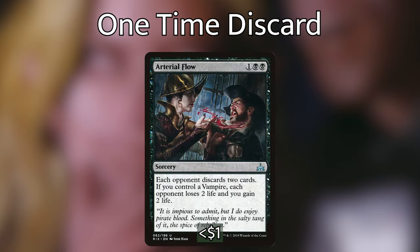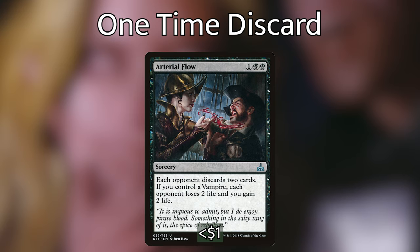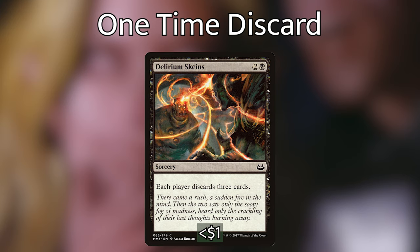Starting with the one-off discarding effects: we have Arterial Flow, which says each opponent discards 2 cards, and if we control a vampire, each opponent loses 2 life and we gain 2 life. Super efficient — hitting each opponent for only 3 mana and making them each discard 2 cards is exactly where we want to be. We then have Delirium Skeins, a sorcery costing 2 and a black that reads each player discards 3 cards. Super efficient at 3 mana hitting each player. It does hit us too, but we have ways of taking advantage of us discarding cards, so it's not as big of a downside.